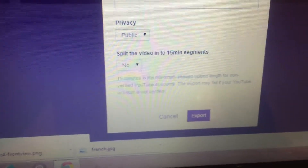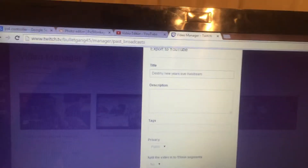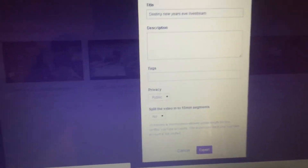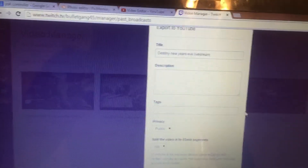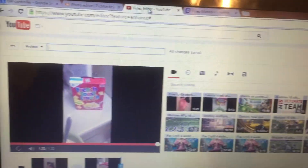Just press it and let it go, hit Export, and it will upload your video straight to YouTube. It might take a while and it will send you an email when it's done, so make sure you check that. Sometimes it will mess up, but that is it.